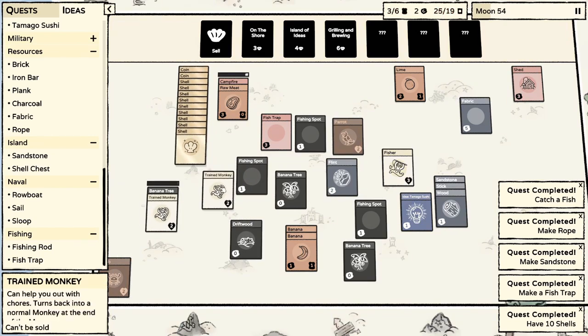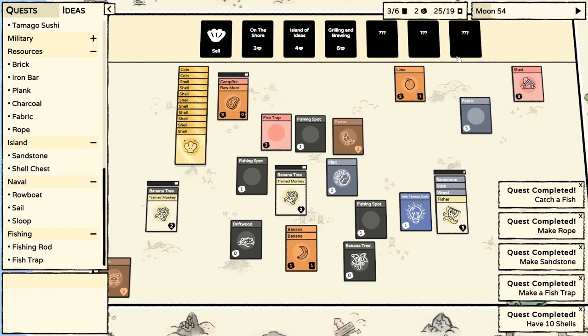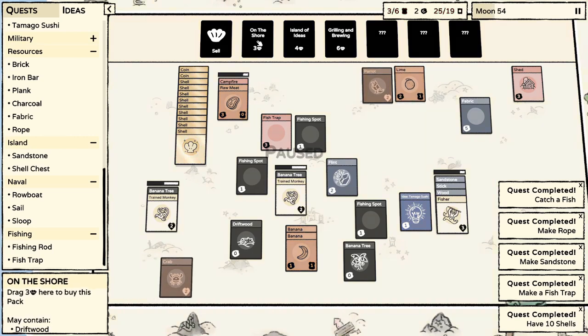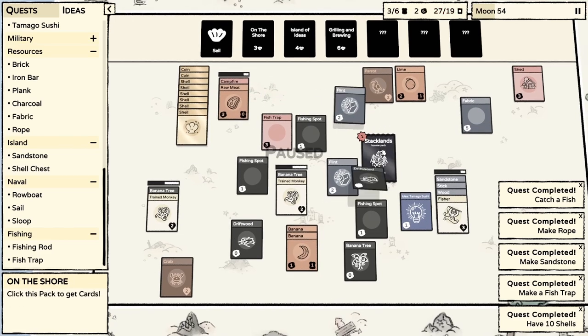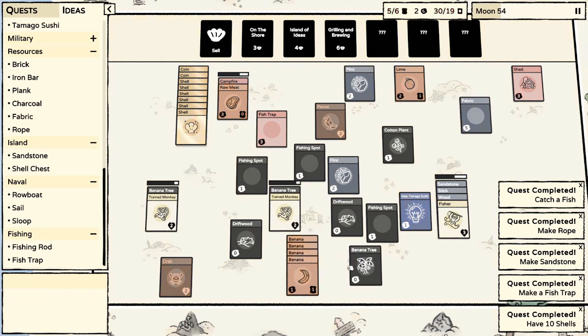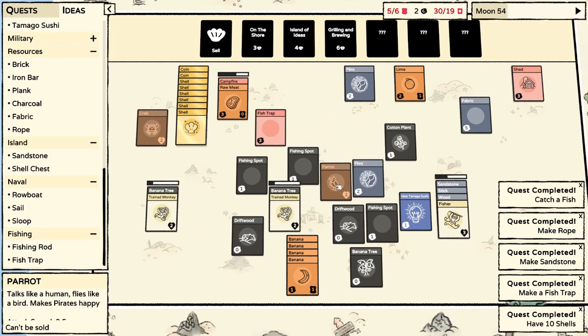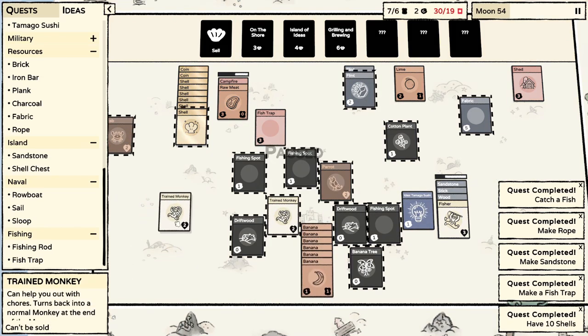We need cotton as soon as possible. Get the shed going as well. When I hovered over it, it would give us cotton, so let's go ahead and do this. We got another cotton - this is good. Just trying to make up for the bananas we used. It's going well but I'm always pressed for time in this game. Wild how the cards kind of explode.